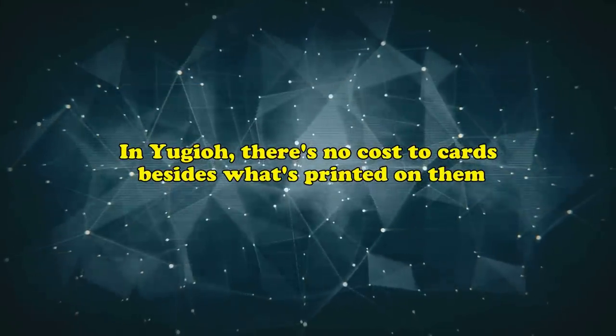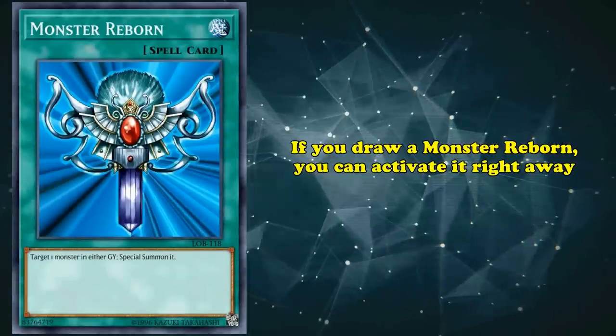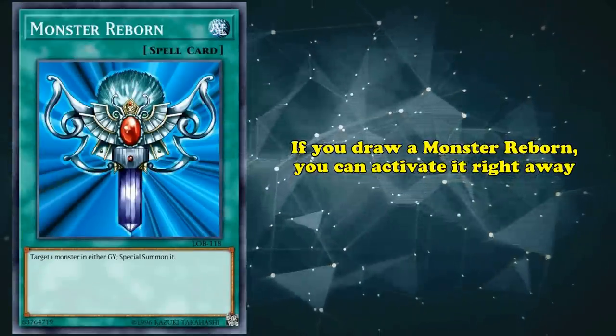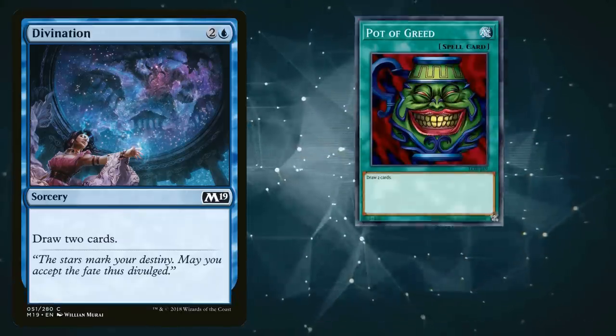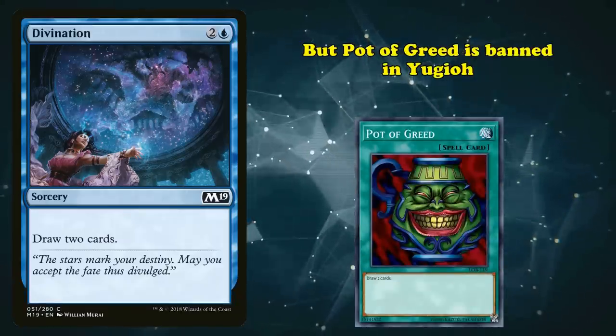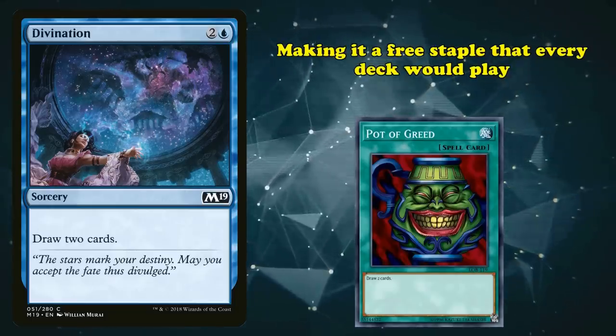Additionally, it should be mentioned that outside of monsters, there's no cost to using cards except what's printed on them. If you draw a Monster Reborn, you can just activate it right away, whereas in Magic, you need mana for cards like Reanimate. This is why Divination is fine in Magic but Pot of Greed is banned in Yu-Gi-Oh!, because in Yu-Gi-Oh! the card has no cost at all, making it a free staple that every deck would use.